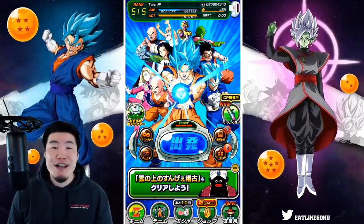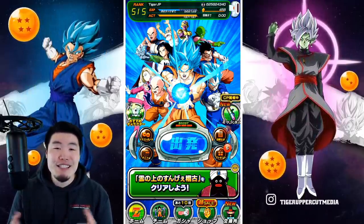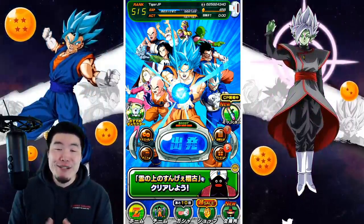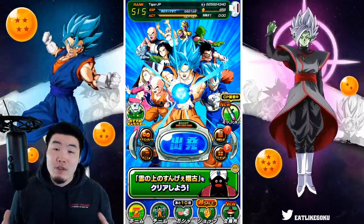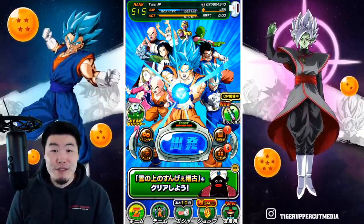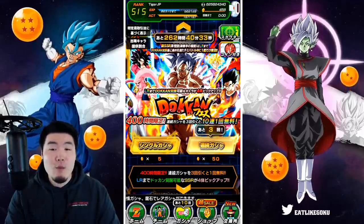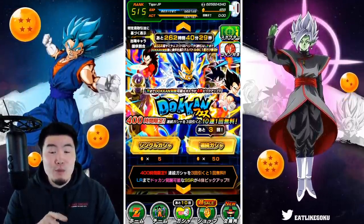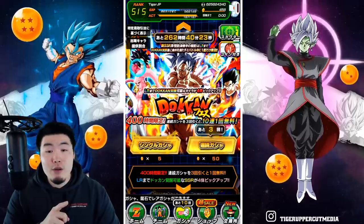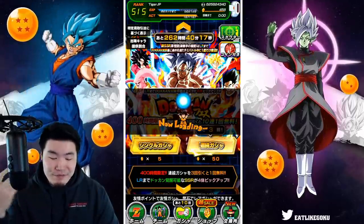Hey, what's going on guys? Welcome back to another Dokkan Battle video. So at this point I don't really need to summon on the 6th anniversary banners anymore, but honestly I just really want to. So today we're going to do one more round on the Goku and Vegeta banners. Hopefully pull a couple dupes of both LRs, and then that's going to be it until Part 2 rolls around. Let's pop over to the banners — we're going to start with the Goku one first because I already have a dupe in Vegeta, and I still need Super Saiyan 4 Goku, actually my first copy.